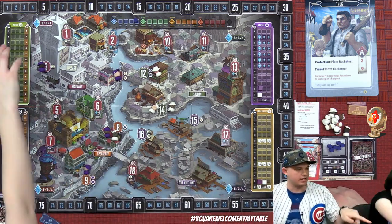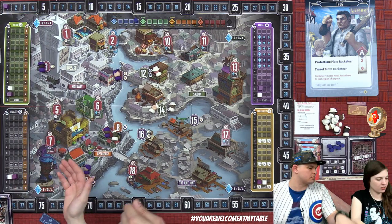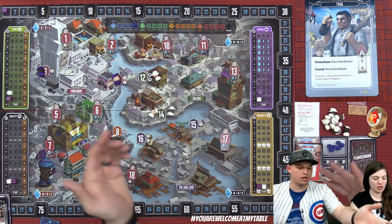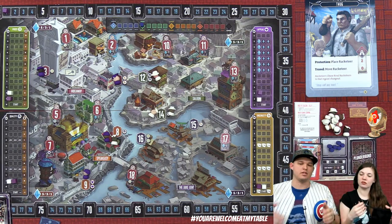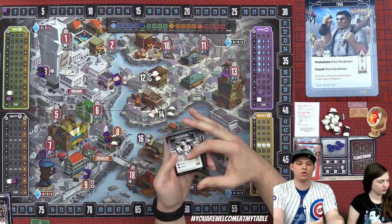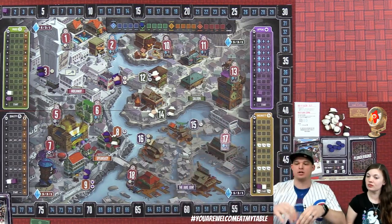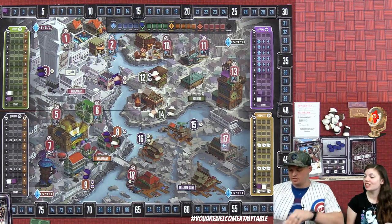Moving into spring and the recruit phase. These are prototype components, so art and final design aren't finished — but what's completed looks very good, and the graphic design and layout are solid. During recruit, you reveal three cards and the starting player for the season picks first, then it reverses for the second interview so the last player goes first.